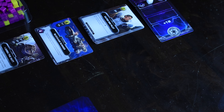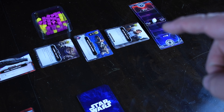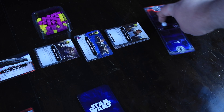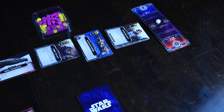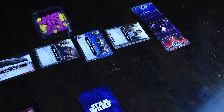Over here is the Force tracker. You can play cards that move that Force tracker up and down in your favor. If that cube is ever closer to your half of the board, the Force is with you. Some cards will say things like: if the Force is with you, draw an extra card, or do extra damage.